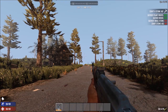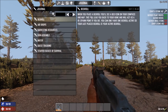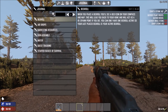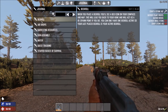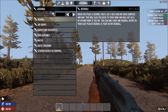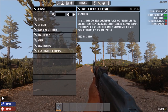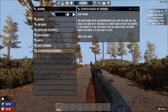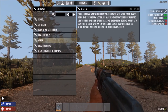Another thing we've added is a new player journal. You open up your inventory and click on the pen icon and this is a journal. What this does right now is every time you get an event or belt message, it's going to show you in detail what that message was. So you can go back if you miss something because you're in a hurry or whatever reason.